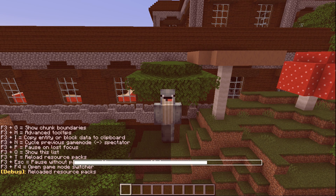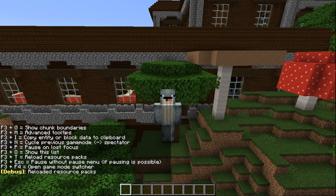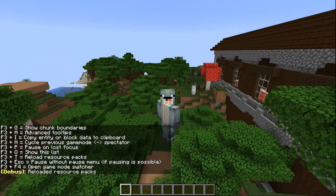If you're using a resource pack and it has bugged out, you can use F3 and T to refresh it. This will reload all models, sounds, and anything else changed by the resource pack.